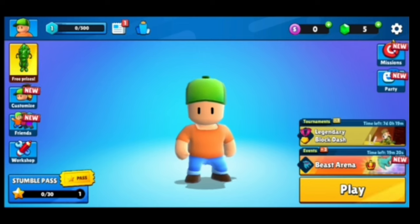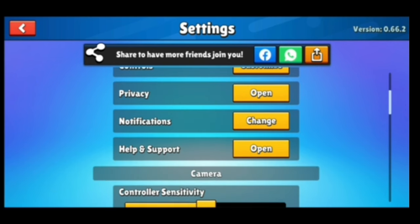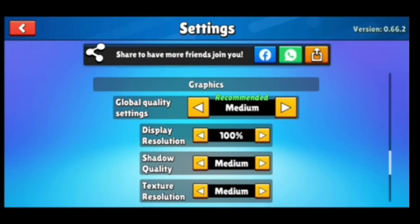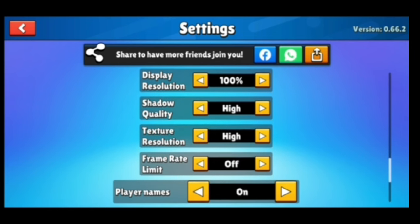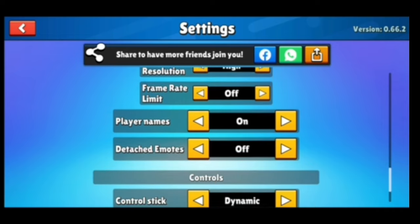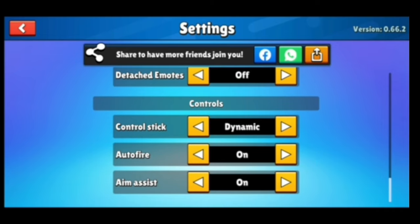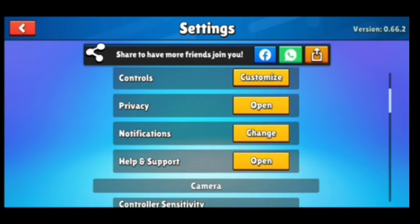First, tap on the setting icon. Then, go to the Global Quality setting and change it from Medium to High. Then, go down and change the Control Stick from Dynamic to Static. Go back to the Notification setting, and only disable the Party Invites during Matches.